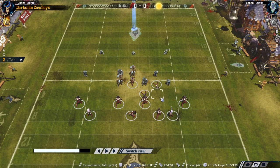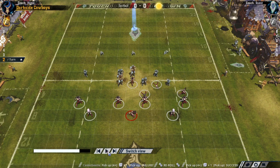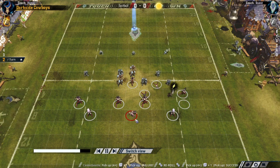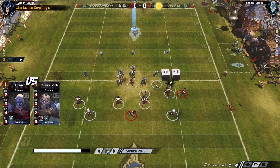We've got this defence here — some Dark Elves against some Undead — and we've got three players trapped and we want to recover them and get them back into where our defence is. A simple thing we can do is to make it easier for this player to get out: we can try and blitz away the person that's pinning him in and give him a 2+ dodge rather than a 3+ dodge.